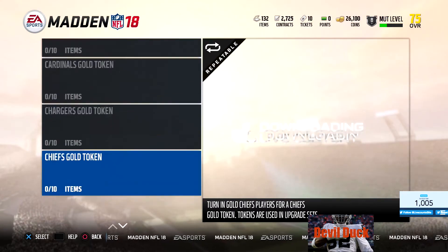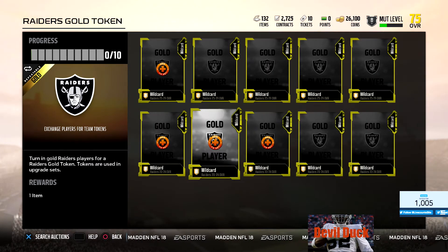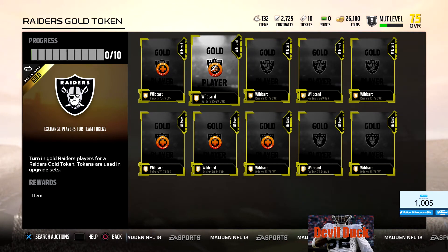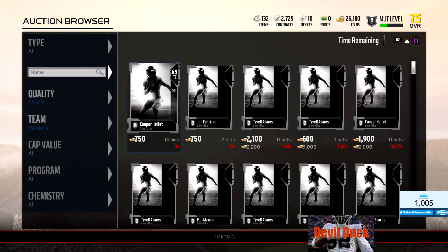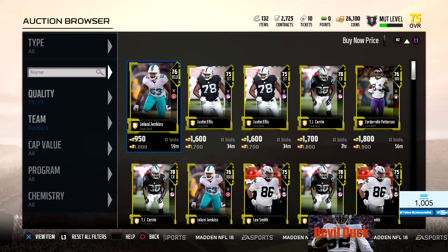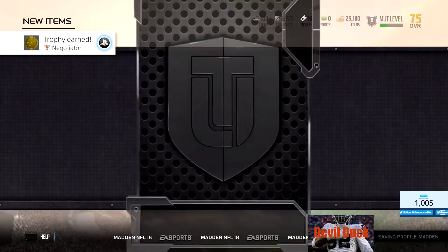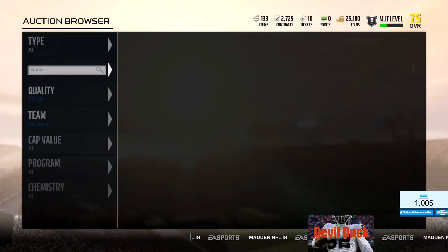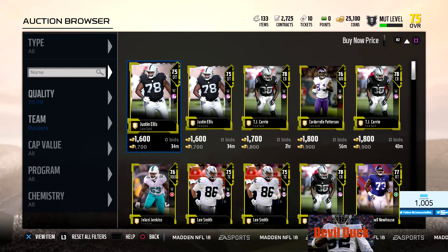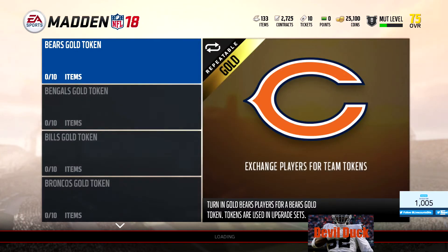And then for the gold tokens it's going to be even more. Let's see - Raiders gold token requires 75 to 79 overall cards. I got three of the lower tier ones and one of the higher tier. One of these is going to cost around 1,000 coins each. I'll buy that one now because it seemed pretty cheap. Got a Jelani Jenkins. Here's one going for 450 coins. The market is insane right now, man. I'm not in a rush - I'm not going to spend any more.